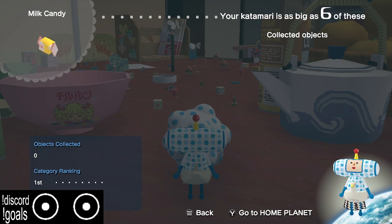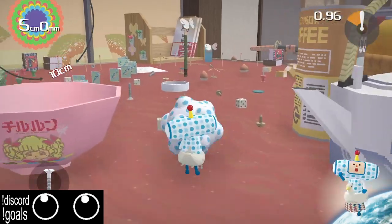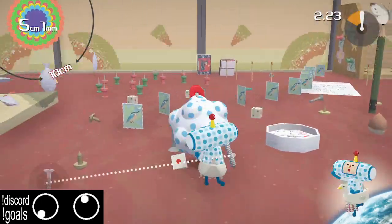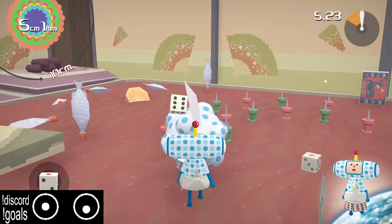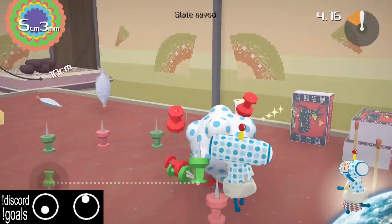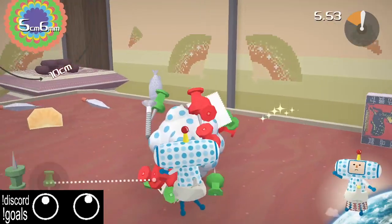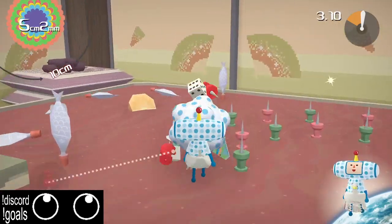Ahead of us the first three items we're getting are just this dice, this pin, and the screw. You can turn earlier and get a different screw, or get both which is trickier, but either way you just need one screw. Then you continue on to these pins — if you got one screw you need to get all the pins except two. Follow the arc naturally and get as many as you can; it is kind of hard and precise, but if you get all but two you're big enough to continue.